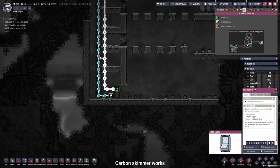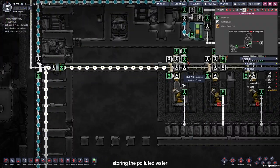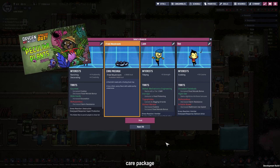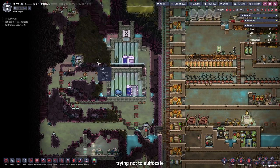As you can see, the carbon skimmer started working - it's using the clean water, skimming the carbon out of the air, and converting it to polluted water, which then gets stored in our infinite storage. We got another care package and since I'm not ready to take in another duplicant and a lot of our food will spoil due to the new update, I'm going to take the fried mushrooms. Also, since we only have 9 tons of algae left and the electrolyzer isn't built yet, I'm going to dig up all that algae.